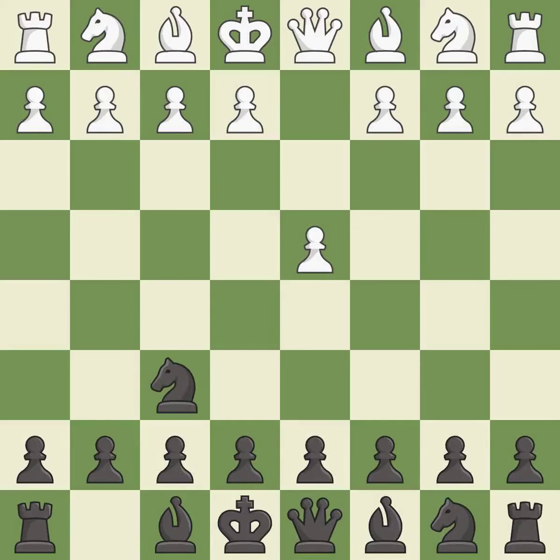The Indian game begins by controlling the important e4 square with the knight rather than a pawn. c4 builds a strong center by controlling the important d5 square and creates a square for the knight to come to c3 without blocking the c pawn.